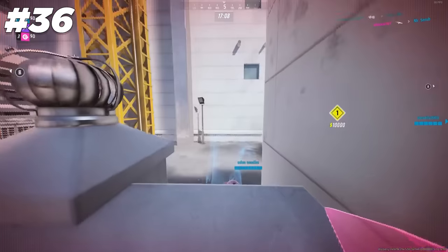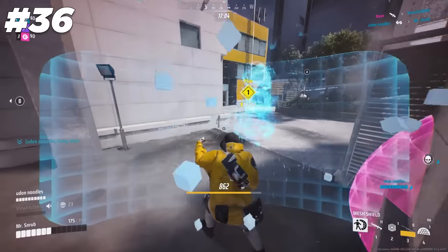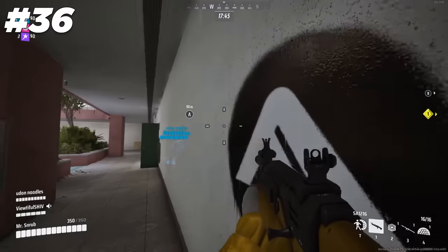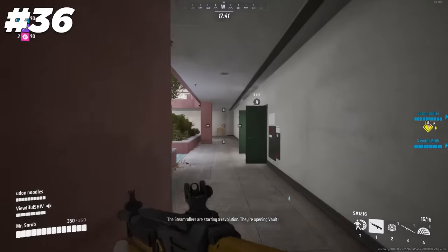For the time being, if you're being revived by a medium defibrillator, you're actually able to use all of your specializations. This means a heavy can bring out their mesh shield as soon as they get revived. Though this is part of a tip, it might just be a bug, so I would not recommend using this where it matters, like in ranked.